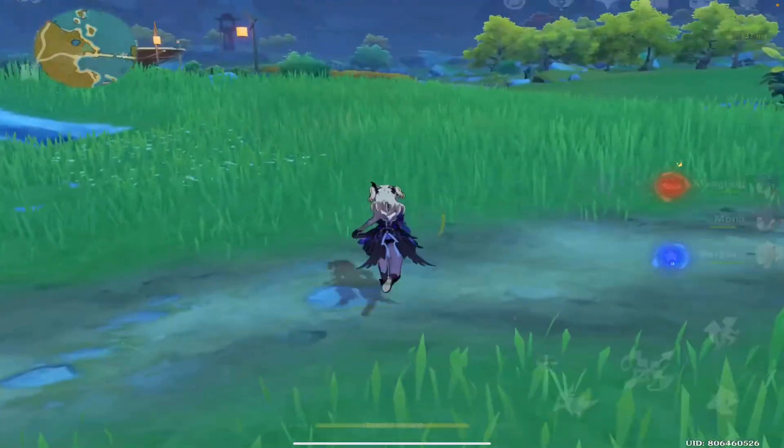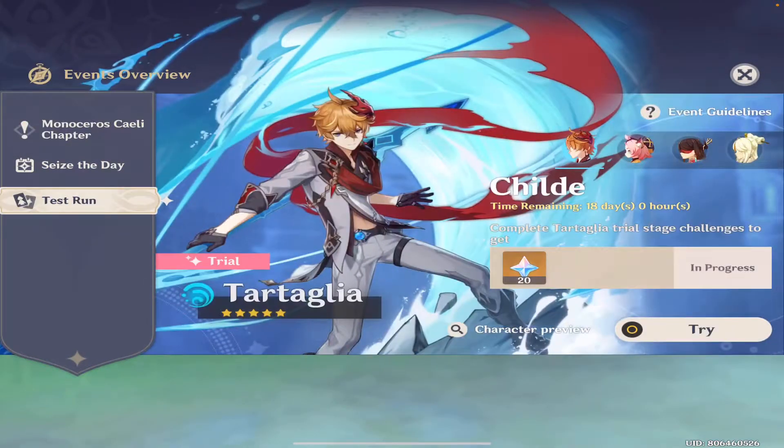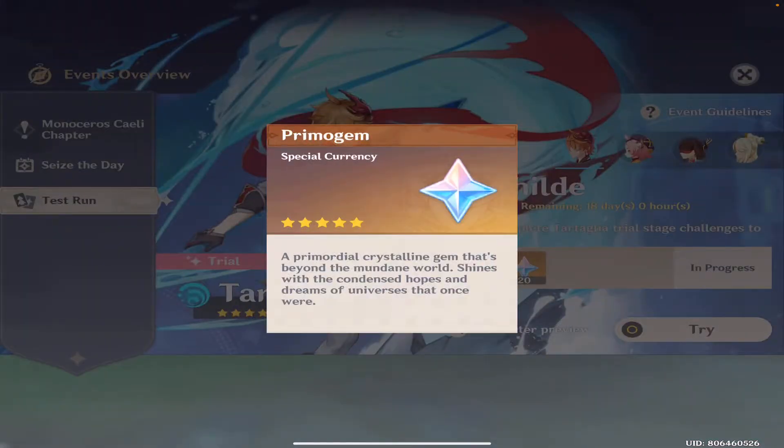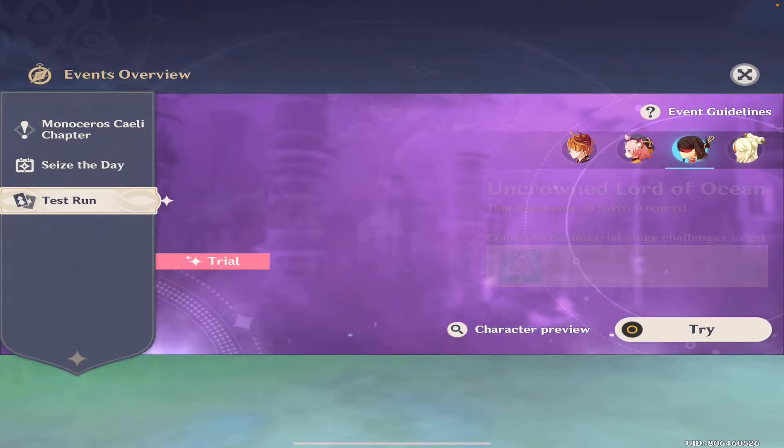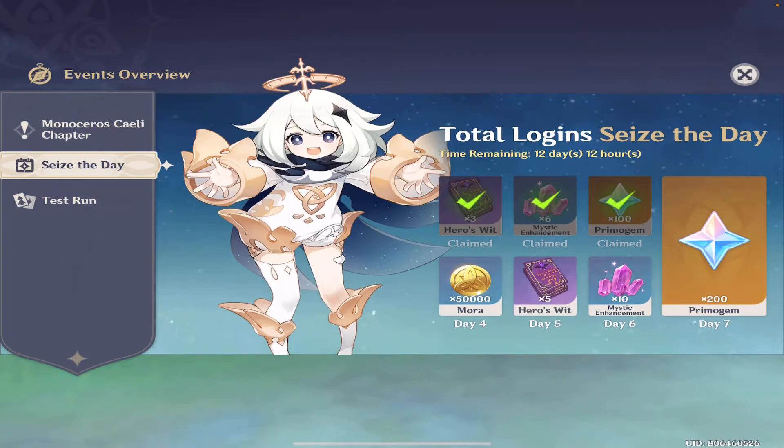You can also earn another 20 Primer Gems by going into your Events tab. With the addition of Childe, there's a test run event where you can get 20 Primer Gems, and more if you test out all the other characters. There's also a daily login bonus where you can get 300 Primer Gems for logging in 7 days within a 15-day period.